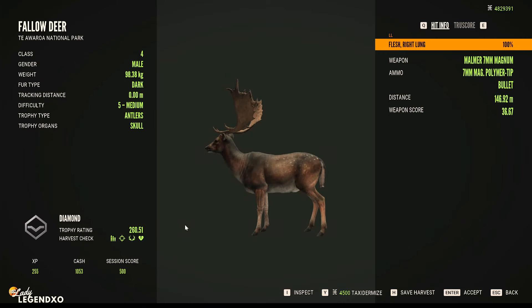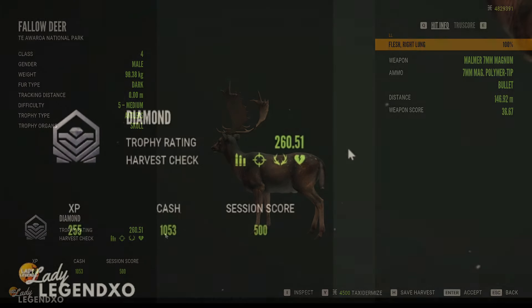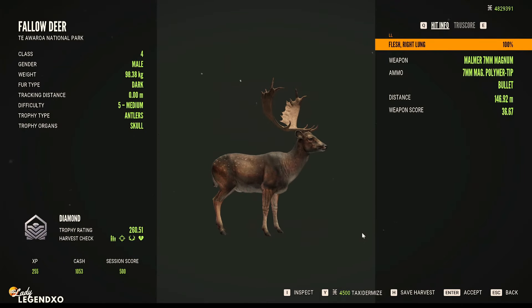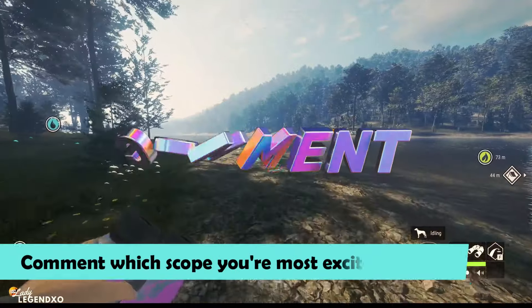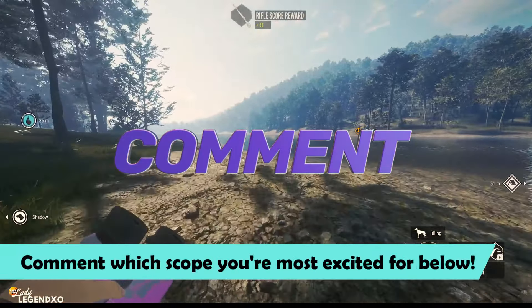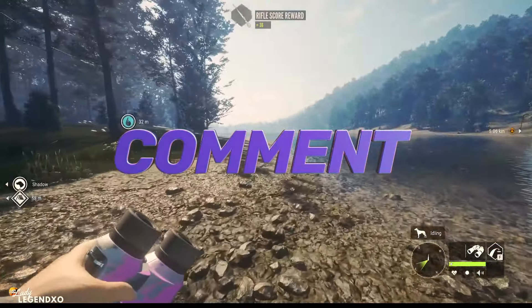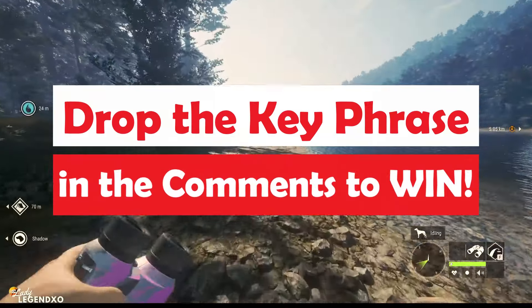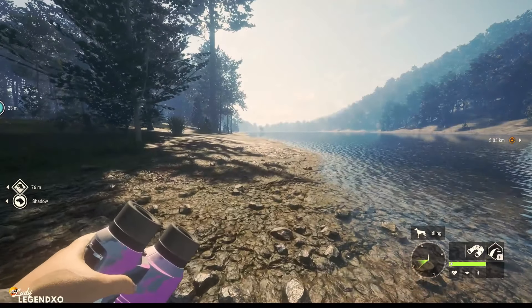He is a beauty - a Diamond Fallow at 260.51. First animal shot using the new Odin scope, very cool. Now guys, let me know in the comments which of these three scopes you are most excited for. Somewhere in the video I am going to share a key phrase - drop that in the comments for your chance to win a one month membership to the channel.